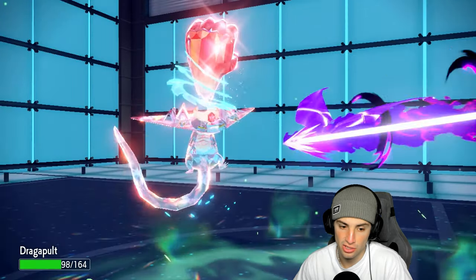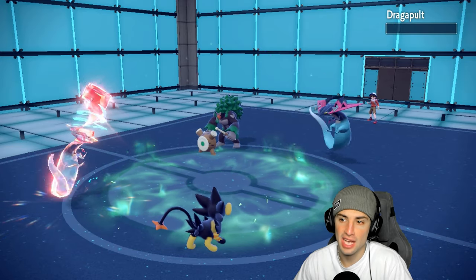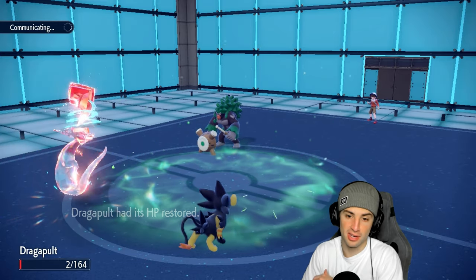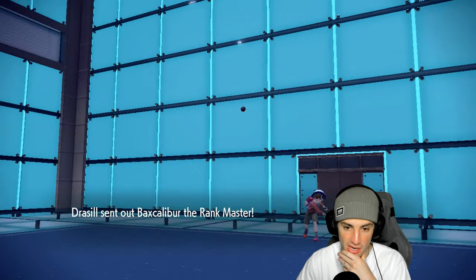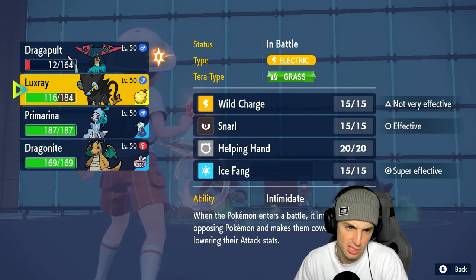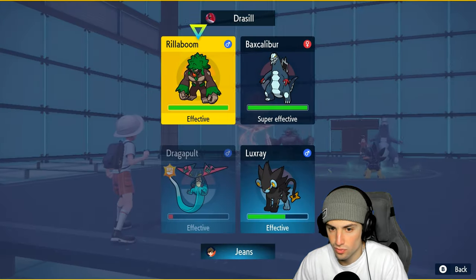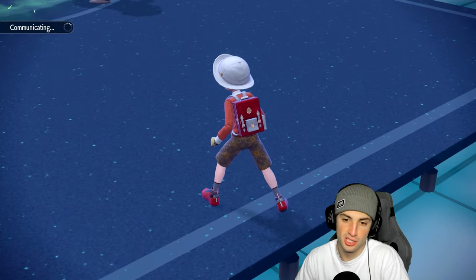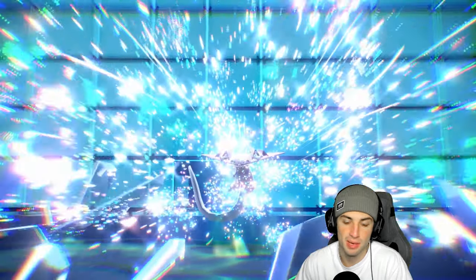Rillaboom wants to Grassy Glide, so I let Dragapult take the hit rather than Luxray. Ice Fang fires and does respectable damage. Grassy Glide takes out Dragapult, and possibly Luxray too, but we're in a great position. We've got Primarina, Rillaboom at minus two, and Dragonite ready to roll. Their Salamence goes for Dragon Dance — now it's faster and scarier.